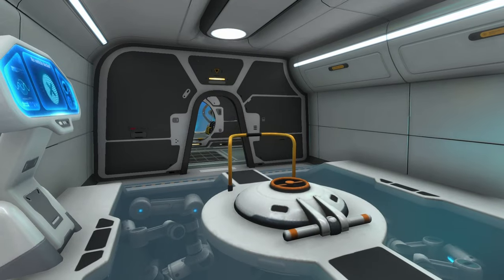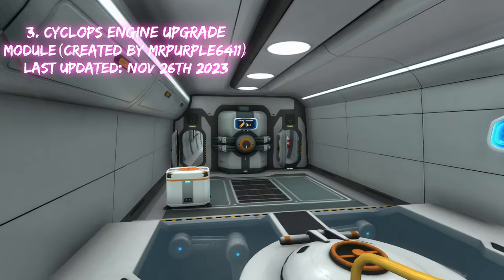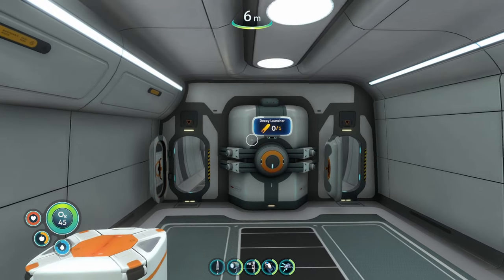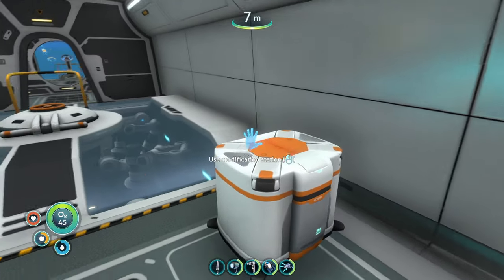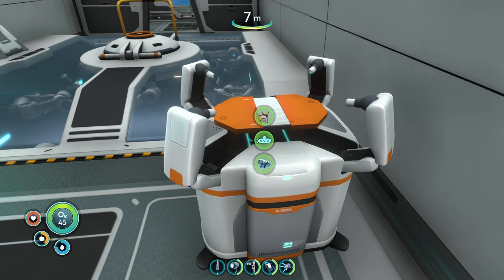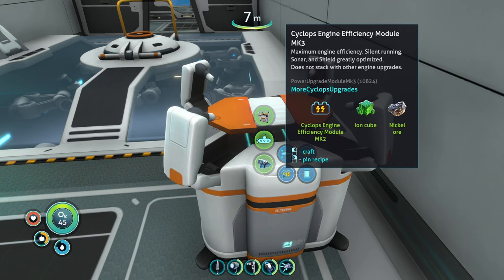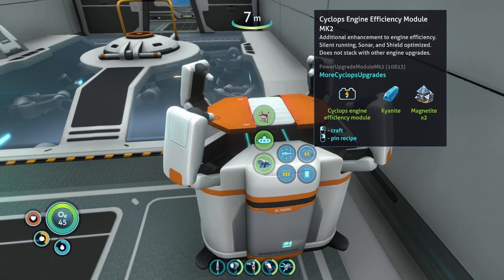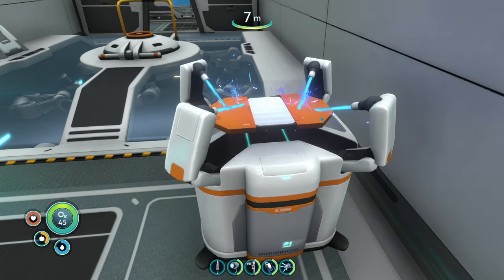The next mod on today's list is the Cyclops engine upgrades mod. It adds some new Cyclops engine upgrades, improving upon the already existing engine efficiency module you find on the Aurora by giving you two more versions of it. Head over to the modification station, then look at more Cyclops upgrades — we can see engine efficiency module mark two and engine efficiency module mark three. It's a little steep since it requires an ion cube and nickel. Additional enhancement of the engine efficiency — silent running, sonar, and shield optimized. Does not stack with other engine upgrades. Let's just do the mark three.